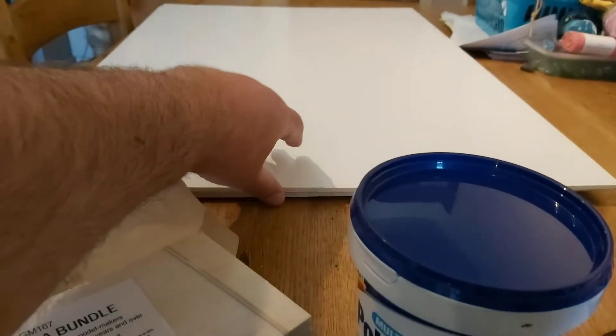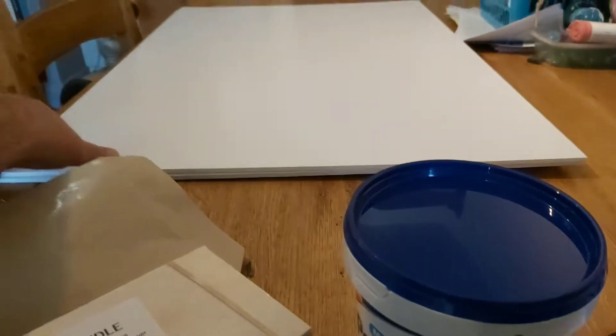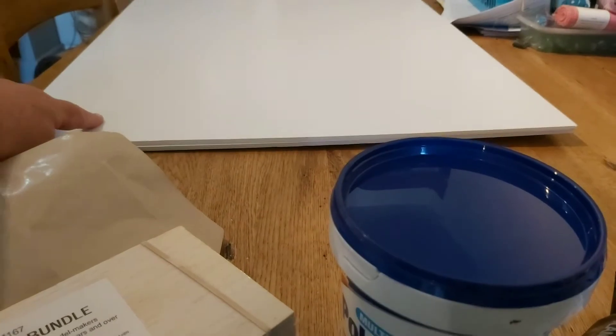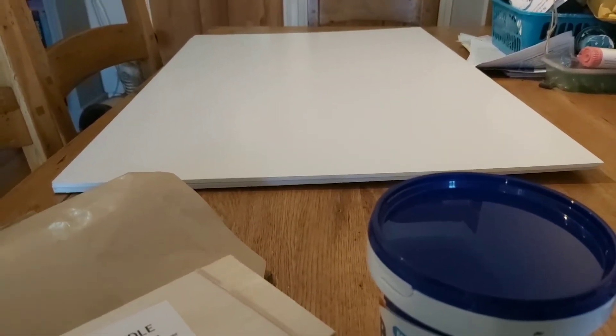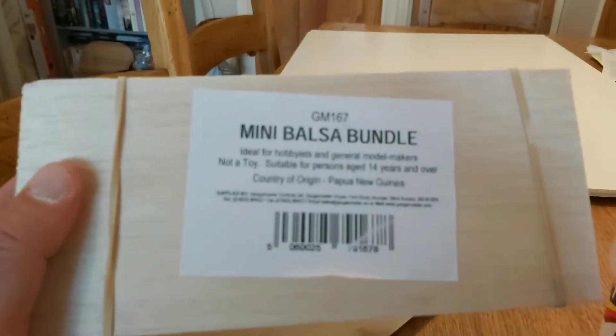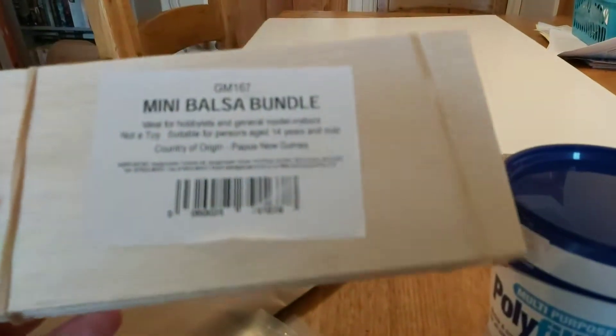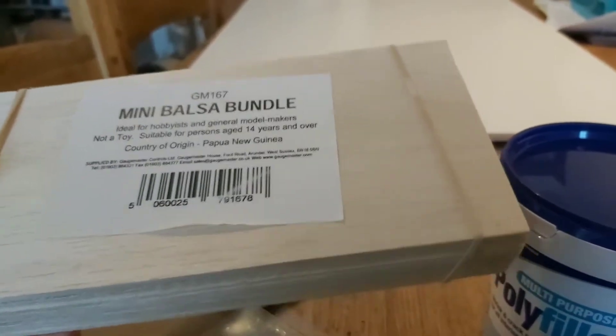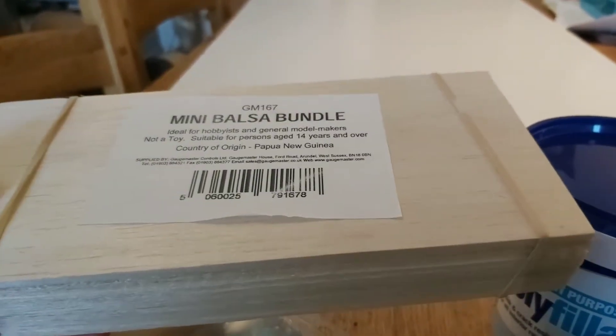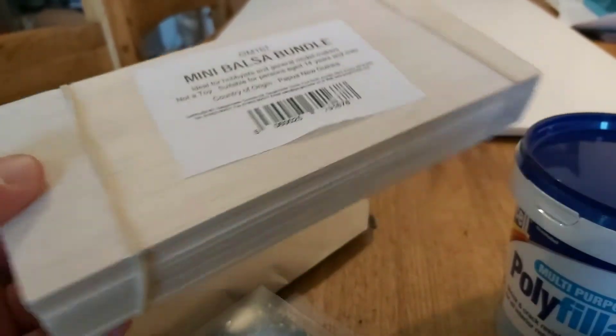I've got a couple of sheets of foam board — those are going to be for making houses and similar structures. And then a pack of balsa wood which has got various sizes in it. That's going to be for building the houses as well — they'll be the cross members and various other structural bits.